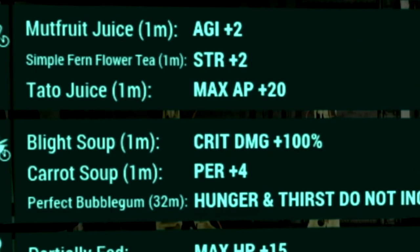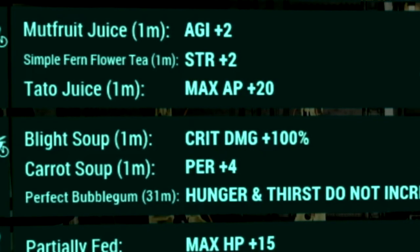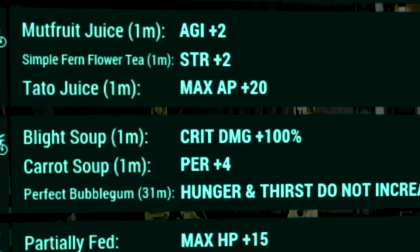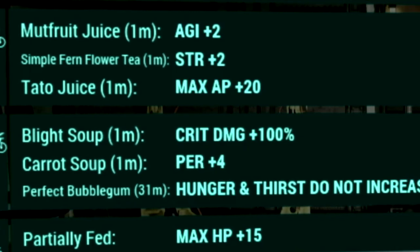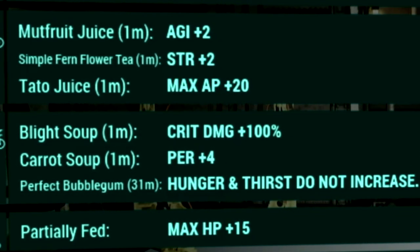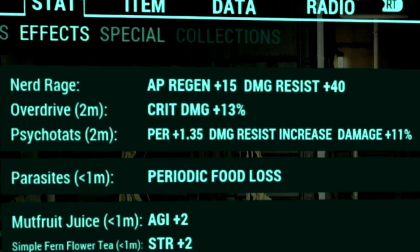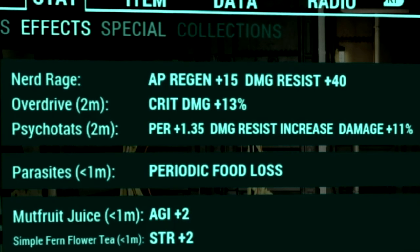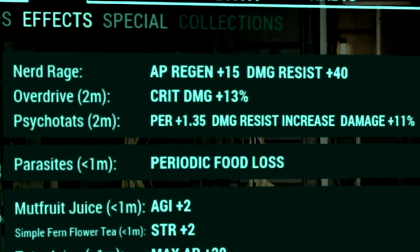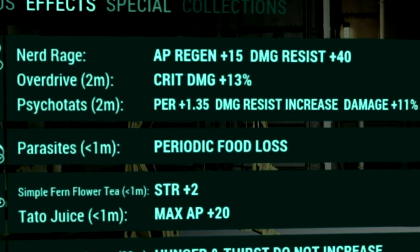Over in the buffs, starting with food buffs: we're using mutfruit juice for plus 2 Agility, simple farm flower tea for plus 2 Strength, tato juice for plus 20 max AP, blight soup for plus 100% critical damage, carrot soup for plus 4 Perception, and a perfect bubblegum so hunger and thirst meters do not increase. Over in chem buffs, we're using Overdrive for plus 13% critical damage and Psycho-Tats for plus 1.35 Perception, damage resist increase, and plus 11% damage.